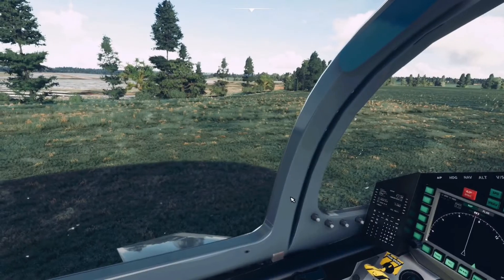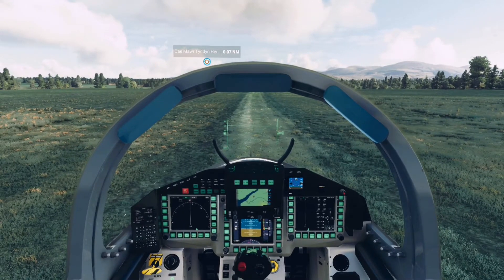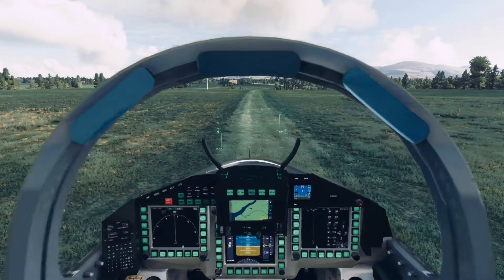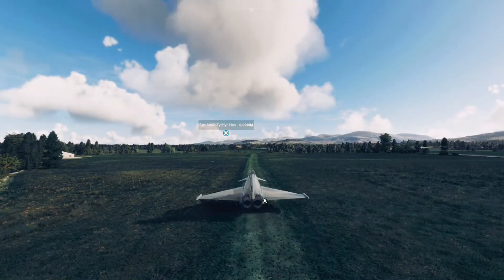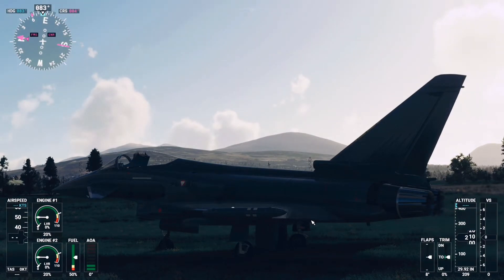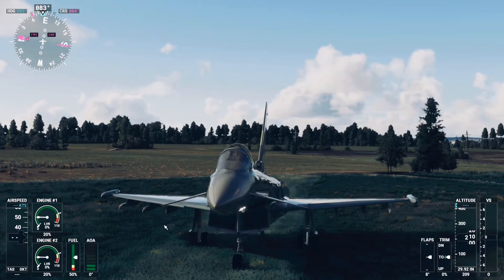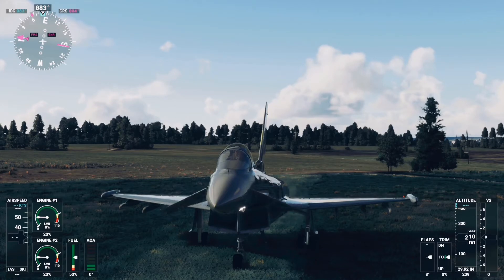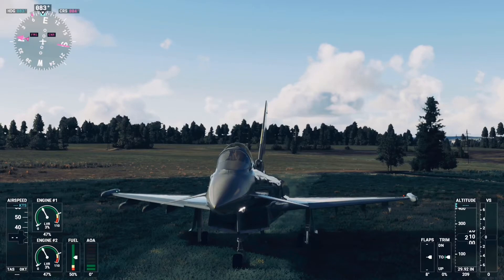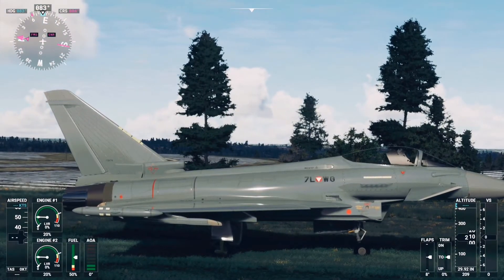I've got a few different preset views set here. You can see the canopy wings working there with my joystick. Looking outside the aircraft, it's pretty well done — I quite like the way this thing looks from the outside. It's fairly accurate, and going to the other side you can see the lovely reflections of the paintwork and the sunlight. I'm quite impressed with the outside of the aircraft.